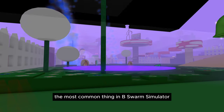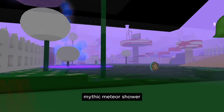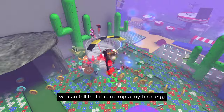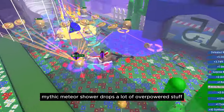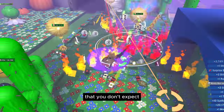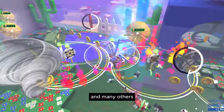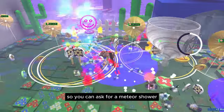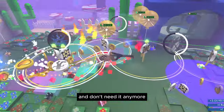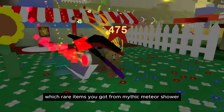Mythic Meteor Shower is the most coveted event in Bee Swarm Simulator. From its name, we can tell it can drop a mythical egg. Besides that, Mythic Meteor Shower drops a lot of overpowered items you wouldn't expect, such as Festive Bean, Star Egg, Star Treat, and many others. You can ask endgame players who already have what they need for a Meteor Shower. Let me know in the comments which rare items you've gotten from Mythic Meteor Shower.